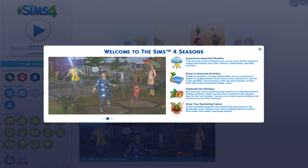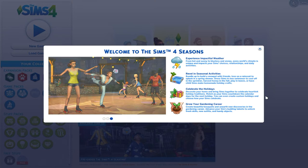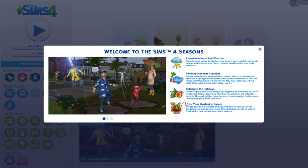Revel in seasonal activities: bundle up to build a snow pile with friends, toss on a raincoat to splash in a spring shower, dress Sims in new swimwear to cool off in the sprinkler, harvest honey in the fall, play in leaves, or have child Sims make homemade holiday crafts. Celebrate the holidays — decorate your Sims' homes and bring them together to celebrate heartfelt holiday traditions. Watch as your Sims count down the calendar days for the next holiday. You can even create custom holidays and choose how your Sims celebrate.